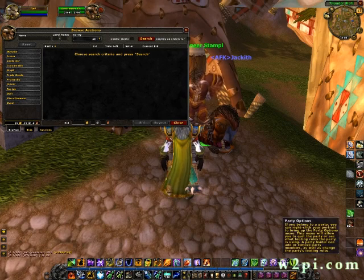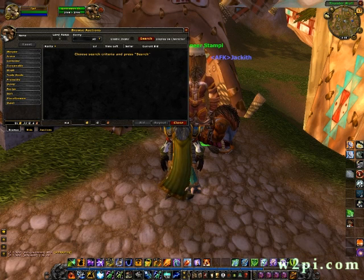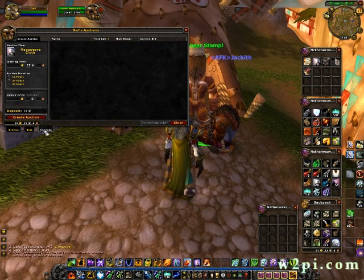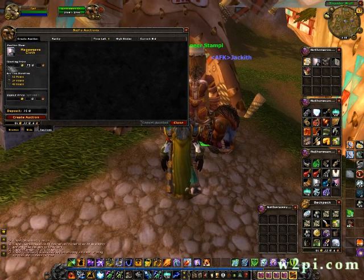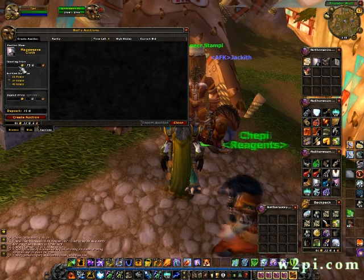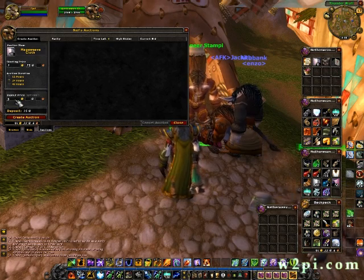The Auction House — what you need to know right now is how to sell stuff to make money. Let's say I've gathered 20 Major Heathcloths and I don't need it. So I go to Auctions on the bottom, and it has this little Create Auction tab. I put it here, and then I can say whatever price I want. That's your starting price. Let's say the minimum bid to win this over 24 hours is 1 gold 75. The maximum bid is 5 gold, and that's how you set it up.